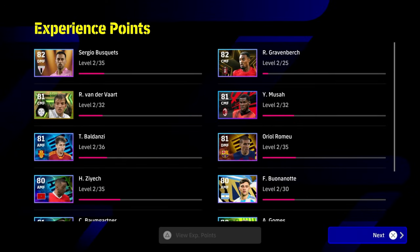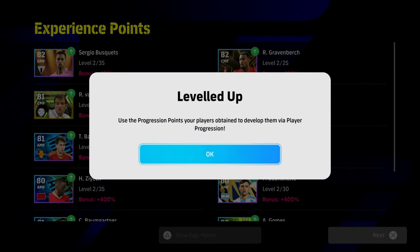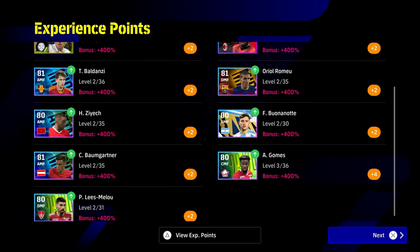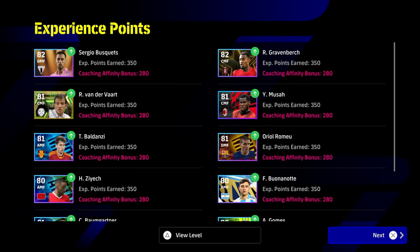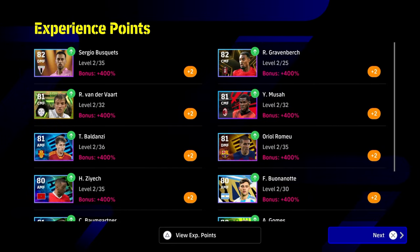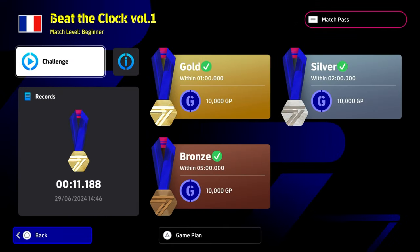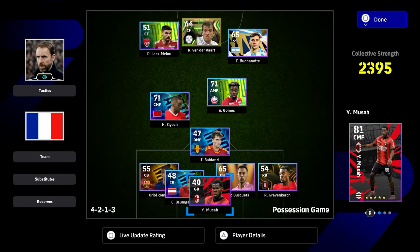This is the XP you get at the end of each match — you're going to go up two levels straight away. You're getting a 400 bonus to your XP because of Southgate and because every single player in your squad is a midfielder. It's 350 XP points earned, and it's taking you literally 45 to 60 seconds to clear this match. If you calculate that out, 350 XP in a minute means 3,500 in 10 minutes, so it kind of balances out with the My League method.